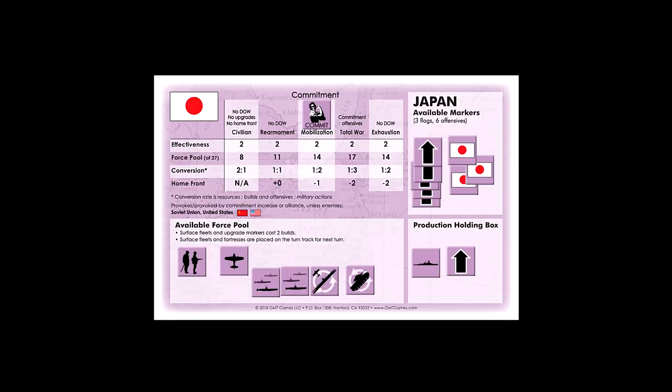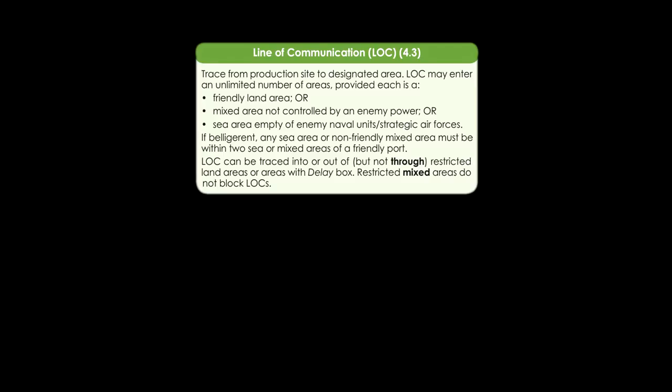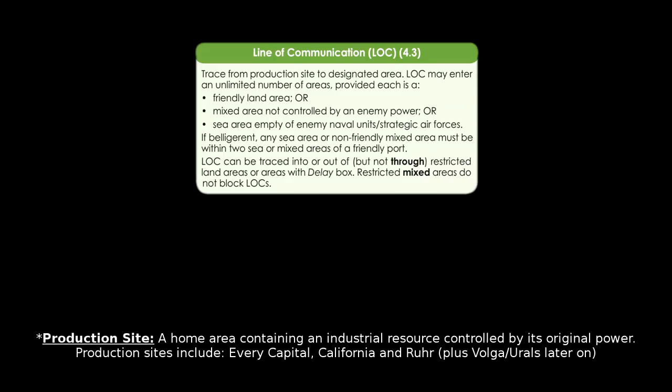We briefly discussed lines of communication earlier. A line of communication must be traced in order to upgrade a unit, collect a resource, intervene in a civil war, or check for supplies during combat. Lines of communication are traced from a production site to the designated area. They may enter an unlimited number of areas provided each area is a friendly land area, a mixed area not controlled by an enemy power, or a sea area not containing enemy naval units or enemy strategic air units. Once at war, each sea area that's part of the trace must also be within two areas of a friendly naval base or coastal area. Also remember that a line of communication can be traced into, but not through, a restricted land area.